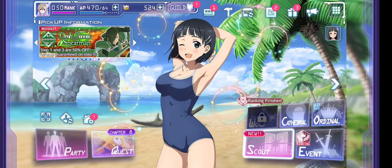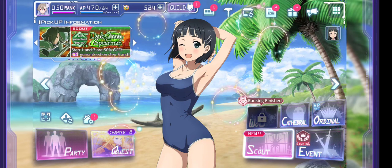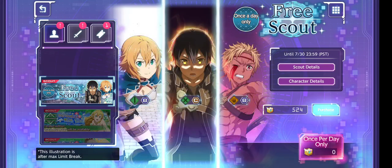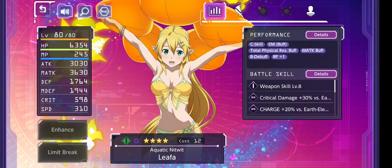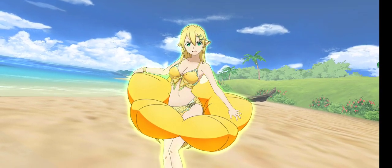They just recently came out with the Leafa banner, so let me show you what that looks like. Here it is — this is the banner for Leafa. I'm going to show you what her skill looks like while we're here, so let's go ahead and go to character details because it looks pretty good. Incarnate's leg looking nice.